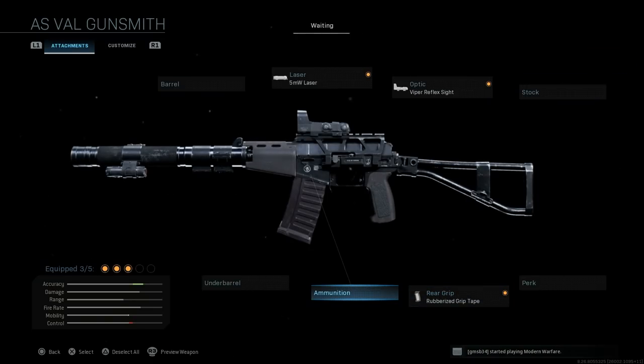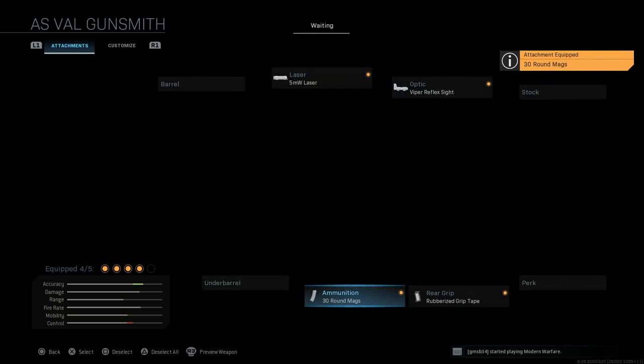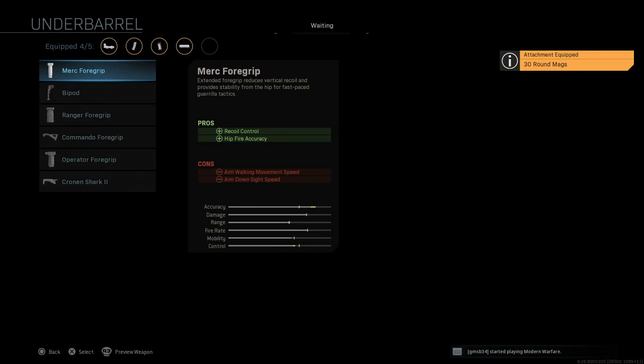For ammunition, at base this is a 20-round magazine. We're going with the SR3M 30-round magazine for the 9x39mm, increasing capacity from 20 to 30 rounds — which is actually necessary with this weapon. Those extra 10 rounds can help you put down two to three more enemies if you're hitting your shots. The cons are ADS speed and movement speed, but the stat impact isn't too significant.